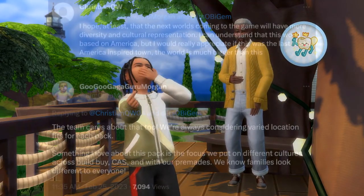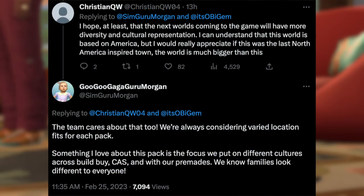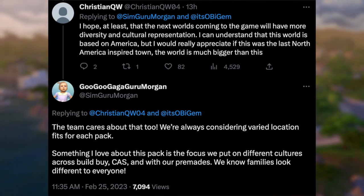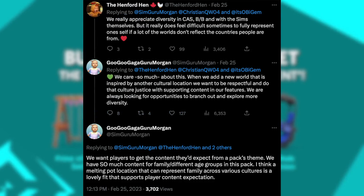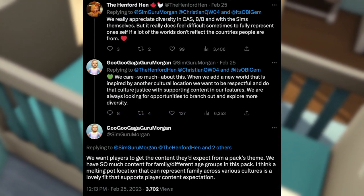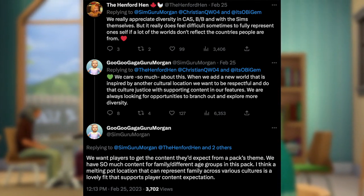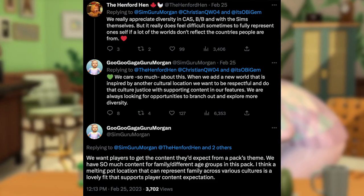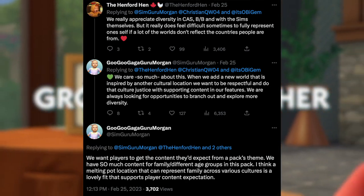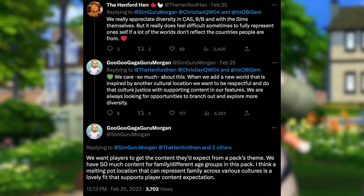In regards to diversity and cultural representation in worlds, Morgan says the team does care about that too: 'We're always considering varied location fits for each pack. Something I love about this pack is the focus we put on different cultures across build-buy, Create-A-Sim, and with our premades. We know families look different to everyone.' Henford Hen then says it feels difficult to fully represent oneself when a lot of the worlds don't reflect the countries people are from. Morgan replied: 'We care so much about this. When we add a new world inspired by another cultural location, we want to be respectful and do that culture justice with supporting content. We want players to get the content they'd expect from a pack's theme. I think a melting pot location that can represent family across various cultures is a lovely fit.'